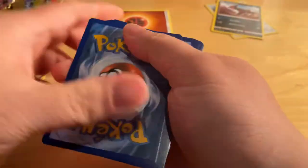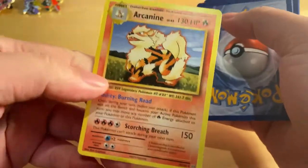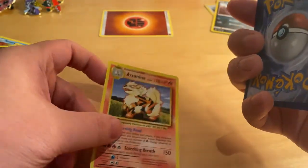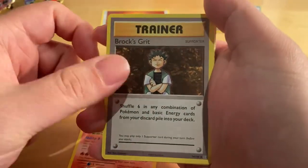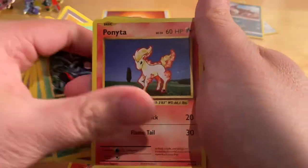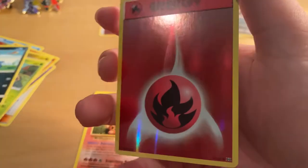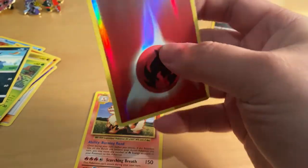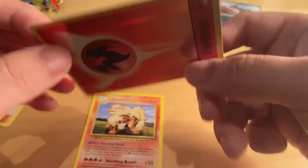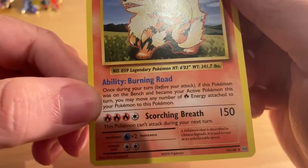One, two, three. That's a surprise — you've got Arcanine right here! So what do you got? You got Trainer, Brock's Grit, Professor Oak's Hint, Metapod, Weedle, Tangela, Pornida, Duoduo, Staryu, and a really nice energy right here. If you look at it closely, it looks like it's a reverse holo energy — that's pretty neat. And you've got, of course, this special one, which is the Arcanine. It's a Burning Road. That's pretty neat right here.